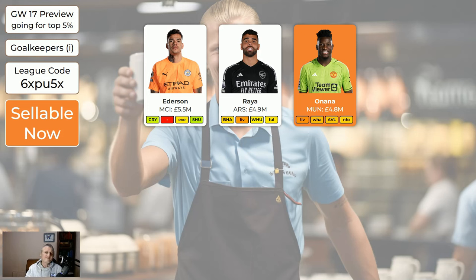Onana - Man United are awful. I think he's quite dodgy. They did have a few clean sheets recently but they're away to Liverpool, so I'm expecting no clean sheets. He's sellable. Away to Liverpool, away to West Ham, home to Aston Villa who are doing very well, away to Forest. It's quite likely he'll get no clean sheets in the next four games.